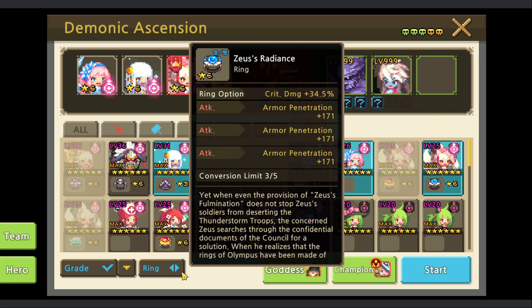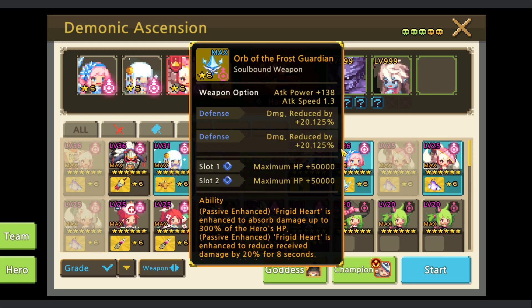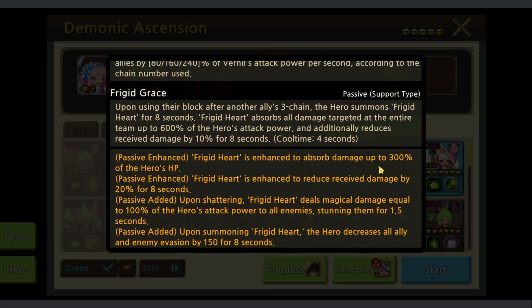For the ring it doesn't matter - you can use resurrection ring or damage reduction ring. For Vernal also use damage reduction. For the CJ only use HP because the shield scales with her HP - it absorbs damage up to 300% of the hero's HP.